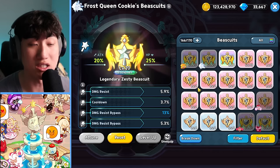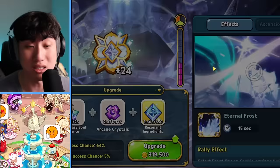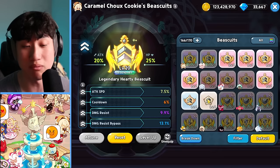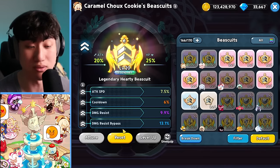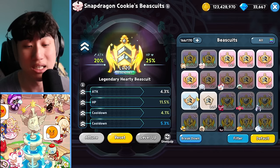Frost Queen: damage resist bypass is great. Extra damage resist, cooldown, attack, crit all help out as well. Damage resist bypass is going to be amazing — if you get the crystal jam to 30, you also get extra damage resist bypass. Caramel Shoe: extra damage resist is good, extra cooldown, HP, and defense are all really helpful too. Damage resist bypass is going to be useless for her. Snapdragon: extra cooldown is absolutely amazing — attack and crit help out as well.